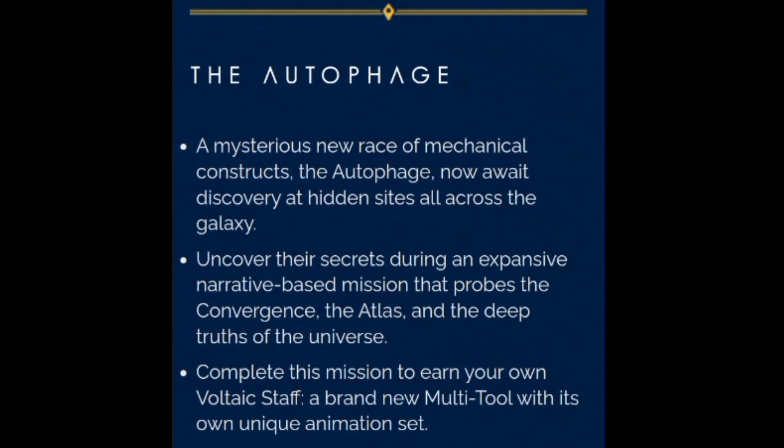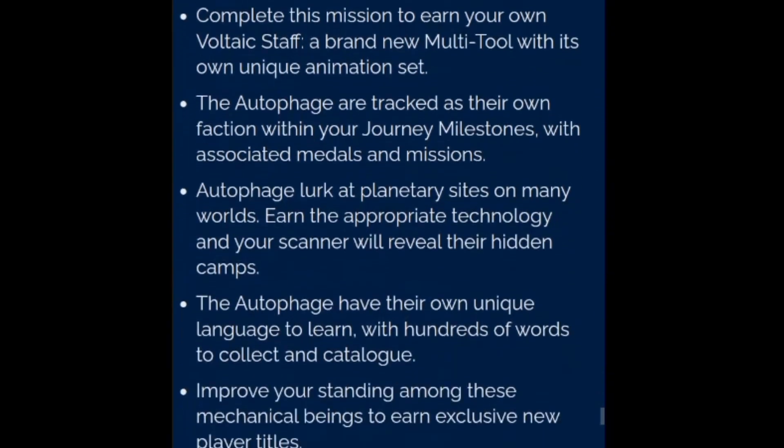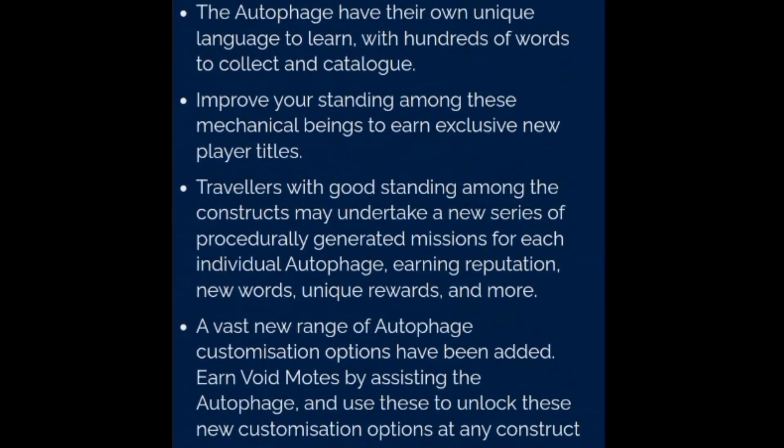4.4 patch notes. The Autophage — a mysterious new race of mechanical constructs — now await discovery at hidden sites all across the galaxy. Uncover their secrets during an expansive narrative-based mission that probes the convergence, the Atlas, and the deep truths of the universe. Complete this mission to earn your own Voltaic Staff, a brand new multitool with its own unique animation set. The Autophage attract as their own faction within your journey milestones, with associated medals and missions.